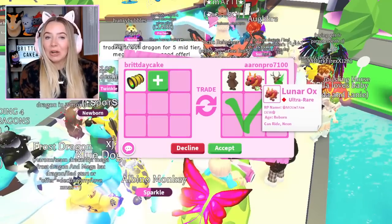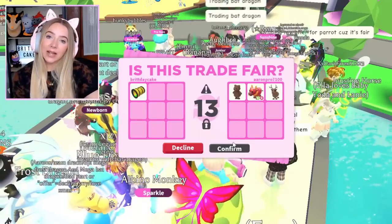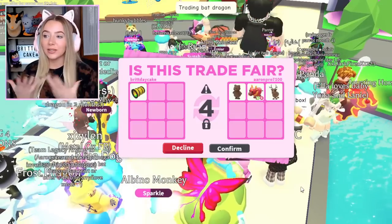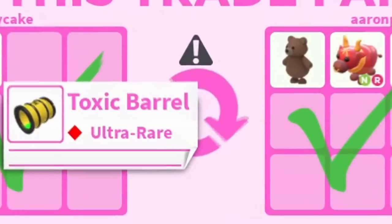Do I think this is a real offer? I don't really want the ox, but there's a reindeer and a brown bear — technically three out-of-game pets, one is a neon that I don't really want. If this is the last trade then it's the last trade, but if we get trolled I don't know. Well, they hit confirm — there we go, we traded the last toxic barrel!